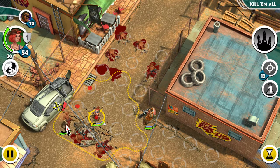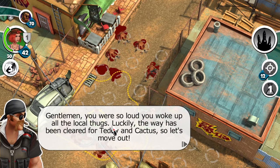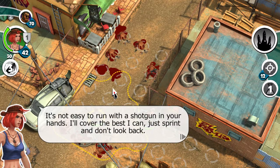You can tell this is a tutorial because he just stands there. Gentlemen, you were so loud you woke up all the local thugs. Luckily, the way has been cleared for Teddy and Cactus, so let's move out. It's not easy to run with a shotgun in your hands — I'll cover the best I can. Just sprint and don't look back.